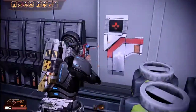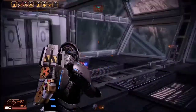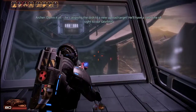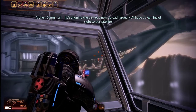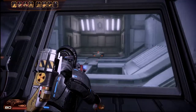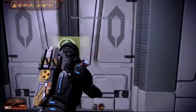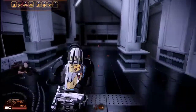Why should there be an achievement for destroying one of the cameras? I don't think there is, but I wouldn't be surprised — there's one in Portal, there could be one hidden. He's aligning the dish to a new upload target. He'll have a clear line of sight to our satellite. This is gonna be tight. Seriously — those messages were probably on encrypted channels.